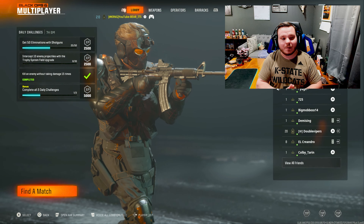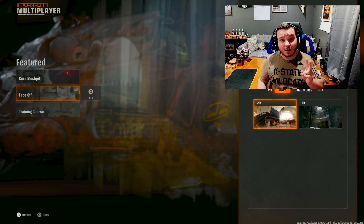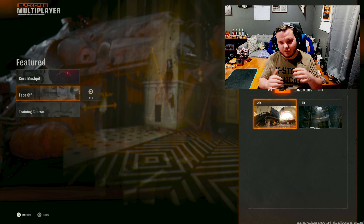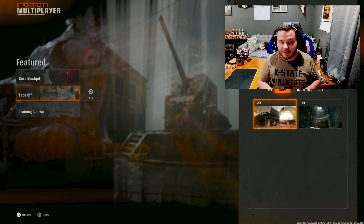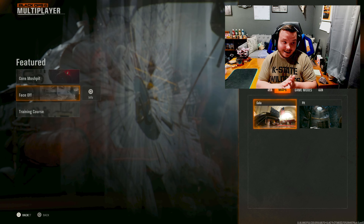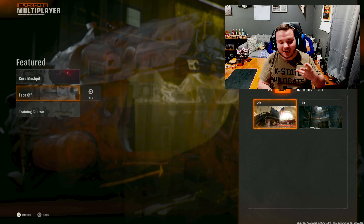Today we are playing the face-off playlist. These are small maps — there's only two maps: Gala and Pit. Pit's a ton of fun. I've played Gala once so I don't have too much experience with it. These small maps have no scorestreaks or anything, and I'm actually liking that because it's gonna be good for camo grinding, especially for knives, pistols, and shotguns.